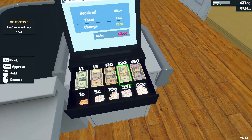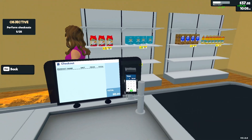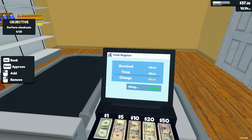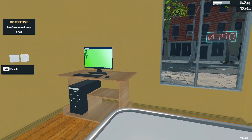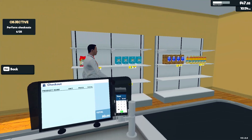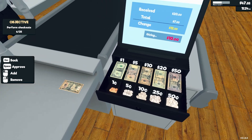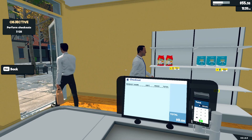You have 3.50 in change — one, two, three and then fifty cents — I'll approve that. We need to perform 25 checkouts and we've only had like five so far, but I'm having fun. You gave me the exact amount, so I'll approve that. Oh a little businessman! You bought pasta and oil — 12.50 and change — one — 12.50 — approve. I love this!